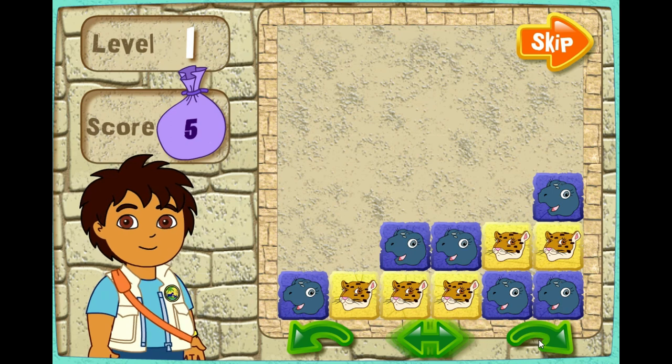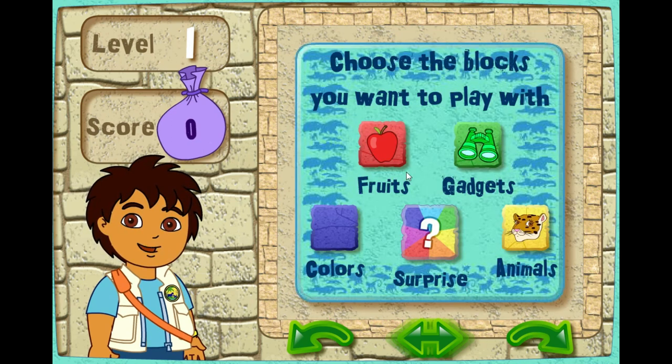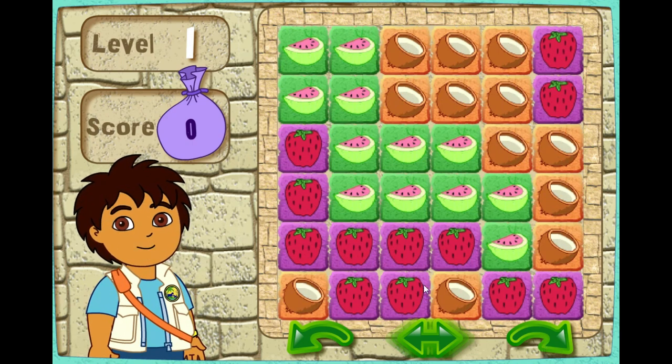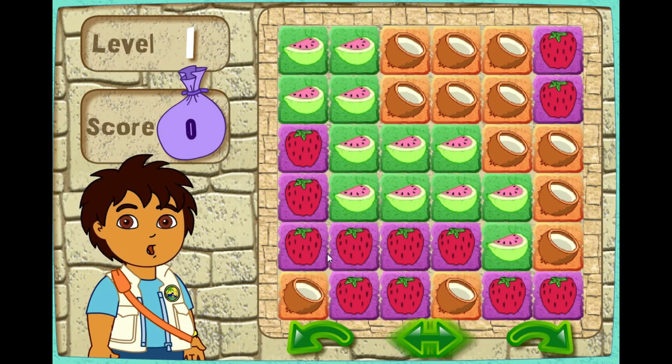Let's play. First, click on the blocks you want to see in your puzzle. Fruit! Great choice! Let's go! Here's your puzzle. Ready, set, go!